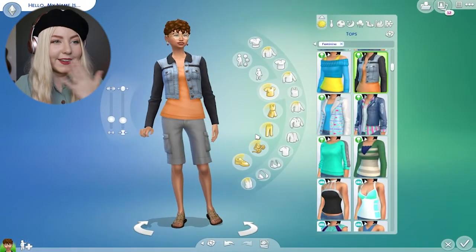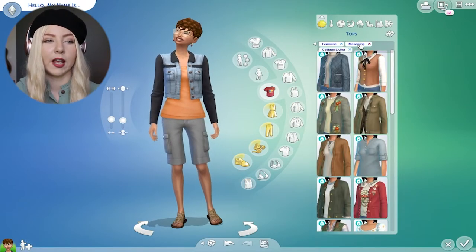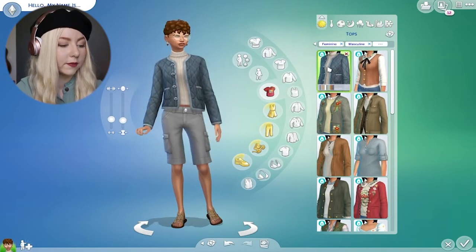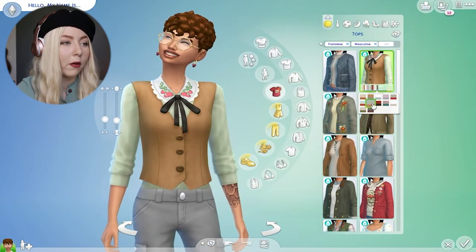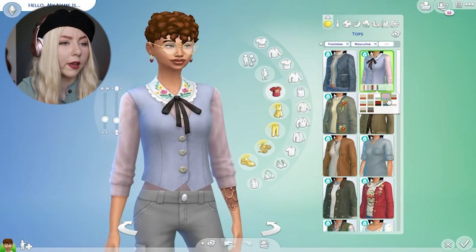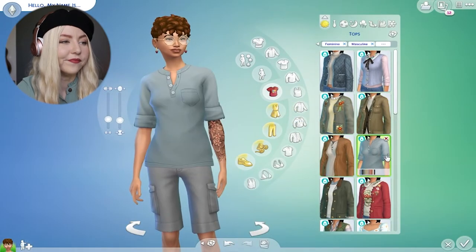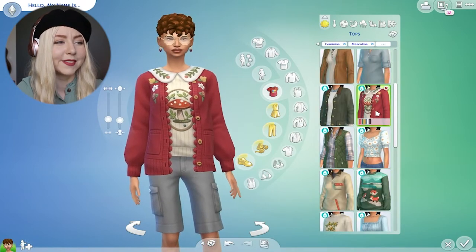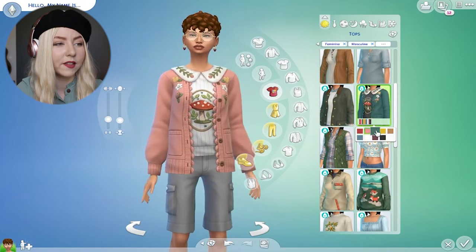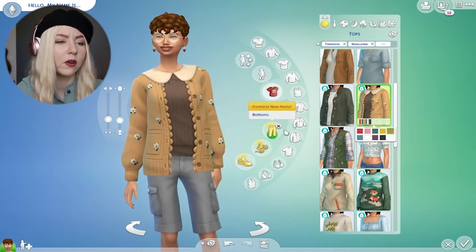Now moving on to outfits — I'm so excited. Are you joking? We have so many! This is both feminine and masculine — I put it all together. This is so cute. Wow, and the little embroidery changes — are you joking? Oh, that's so cute. I'm obsessed with that one. It looks like the embroidery doesn't really change, just the color. And then some don't have it. It's so freaking cute, I would literally want to wear that.